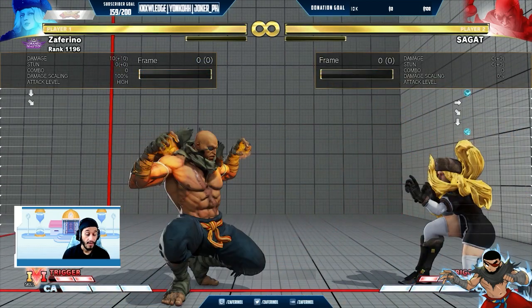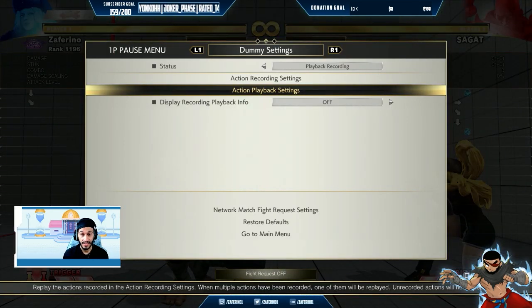It's Sagat doing the masterful fireball trap that I'm going to teach to you guys today. Here he's doing slow tiger shot because when you do slow fireballs, you're getting the most amount of advantage. Advantage is important because that means you move first. So I want to throw a fireball and have as much advantage to the point where my next follow-up fireball is protected by that advantage I just gained.